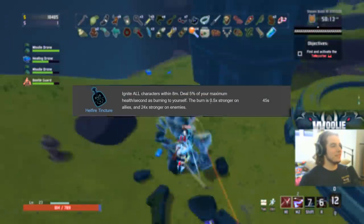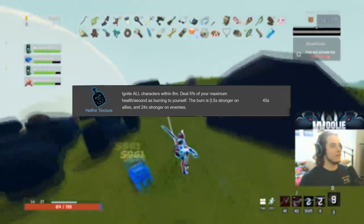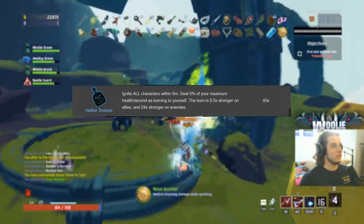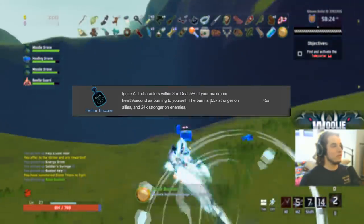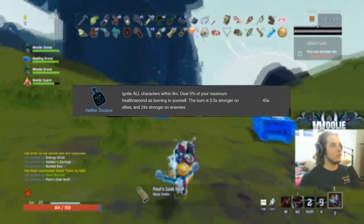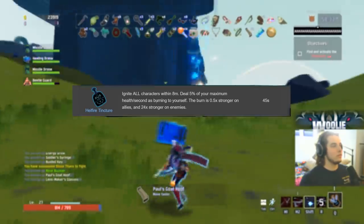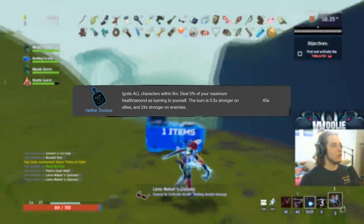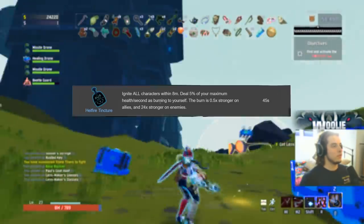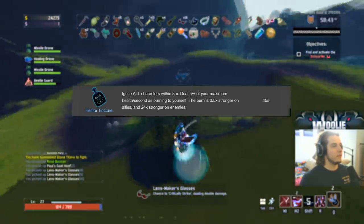Hellfire Tincture gets a B on the Mercenary and F on absolutely everybody else. Like the Frost Relic, you have to be in melee range for it to be effective, and you don't want to be in melee range on anyone except the Mercenary. On Mercenary it's a B, but you have to mitigate the self-damage with leech or Transcendence. Strong on Mercenary — definitely worth trying. On everybody else, not worth it because of the melee range requirement.